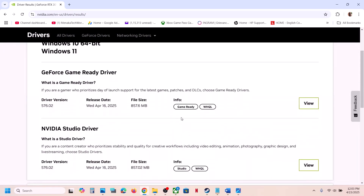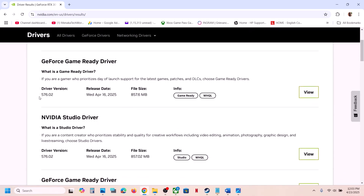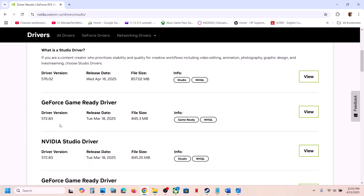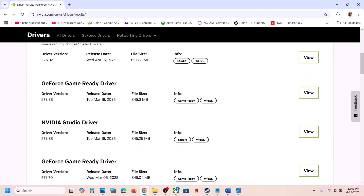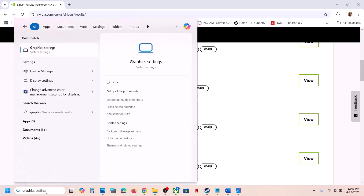On the driver page, click 'View More Versions'. The latest version is 576.02, but for many users installing version 572.83 or 572.70 has worked. Try rolling back to one of these older versions. When installing, make sure to check Perform a Clean Installation, then restart your computer and check.